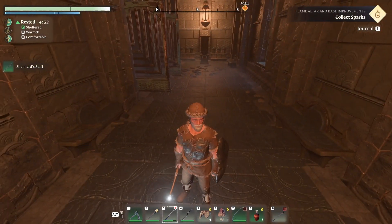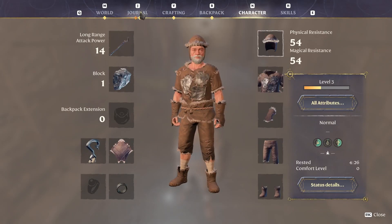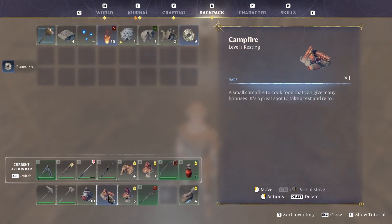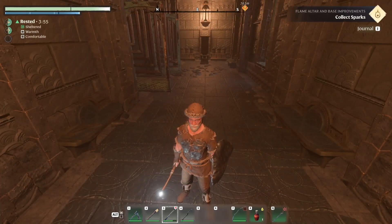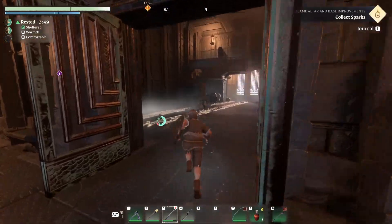There's a new staff here — can I equip it instead of the one I have? We currently have one staff and just picked up this new uncommon one. I'll equip the new one and salvage the old. I don't want the campfire recipe. Some inventory management — using alt to switch things around. Alright, that's sorted.